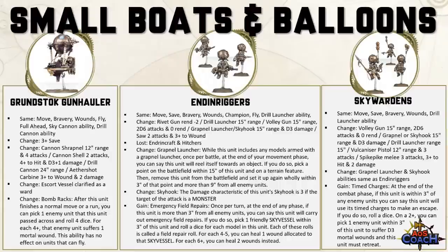The Skywardens have had weapon changes: Volley Gun range 15, 2d6 attacks, no Rend; Grapnel and Skyhooks range 15, D3 damage (was 3); Drill Launcher range 15; Vulcaniser Pistol range 12, 3 attacks; Sky Pike melee has 3 attacks, hits on 3+, 2 damage. The Grapnel Launcher and Skyhook abilities are exactly the same as the Endrin Riggers. They gained Time Charges: at the end of the combat phase, if within 3 inches of any enemy units, roll a dice — on a 2+, pick 1 enemy within 3 inches and they suffer D3 mortal wounds, then this unit must make a retreat move.